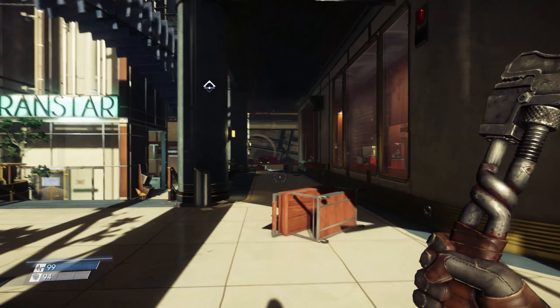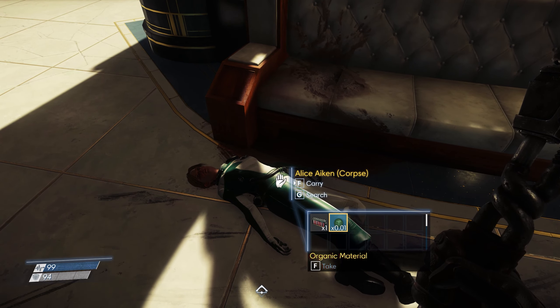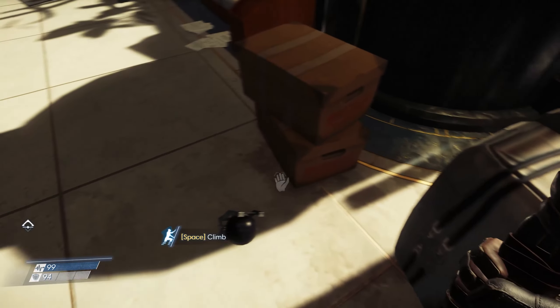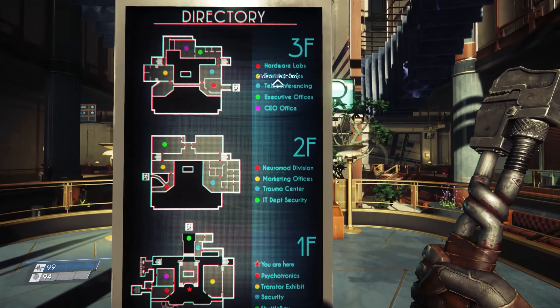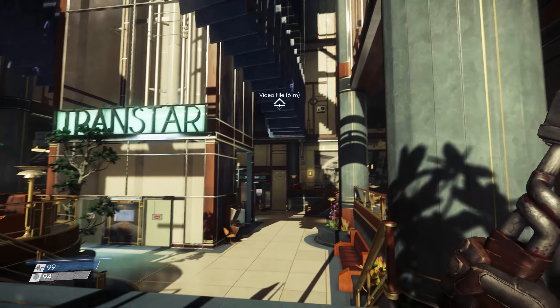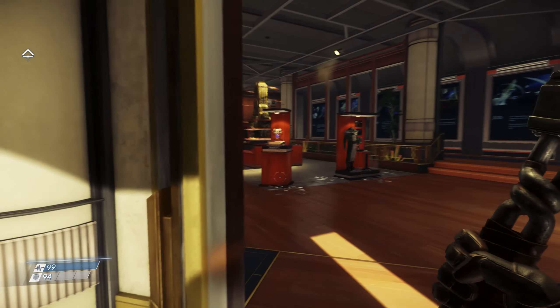Where's trauma? Alice Iken. Test tube sample and 0.01 of organic material. Where did it say? Trauma Center is on 2F, up there - so level 2, second floor I take it. There's the shuttle bay. I've got to get up there somehow. But I'm gonna go through the Transtar exhibit.